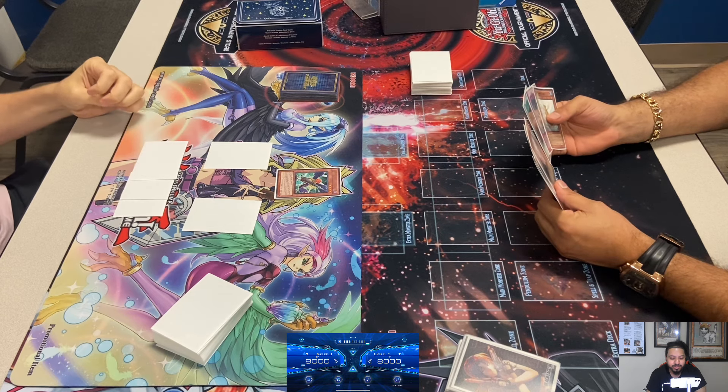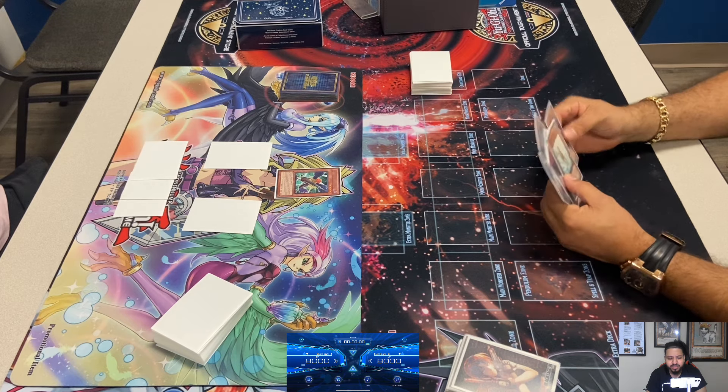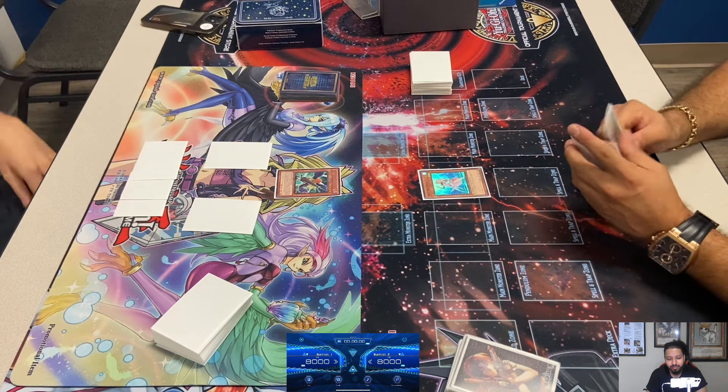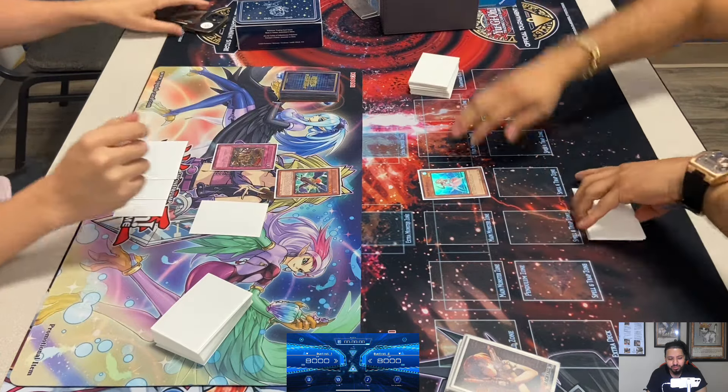Looks like Adrian drew double Miracle Fusion but no Heroes. Adrian just got back to Edison recently — he actually made the finals of the previous tournament. Steven, on the other hand, takes breaks here and there but he's already been on the channel a bunch — he's got three wins and quite a few final appearances.